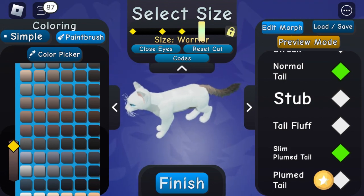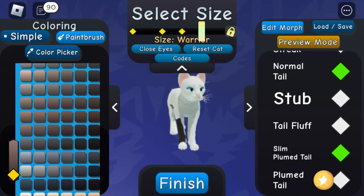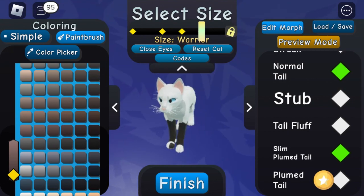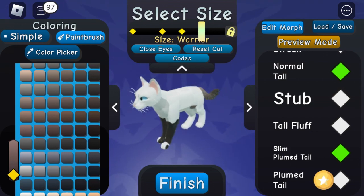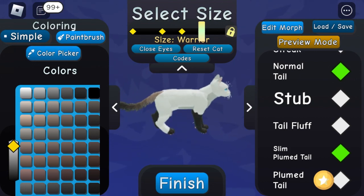Next, get the color picker, pick the darkest color, and color your legs and everything. Color your legs like this — inside, outside, paws — you want to do all of that.